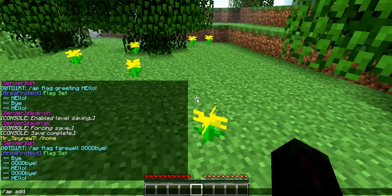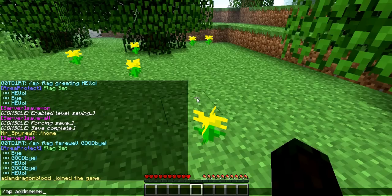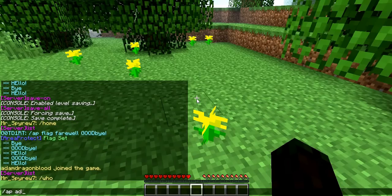You can do add member, then the player name, and it adds that member to your area so that they can also build in your region. Now if you don't like someone anymore, you do remove member, then the player name.